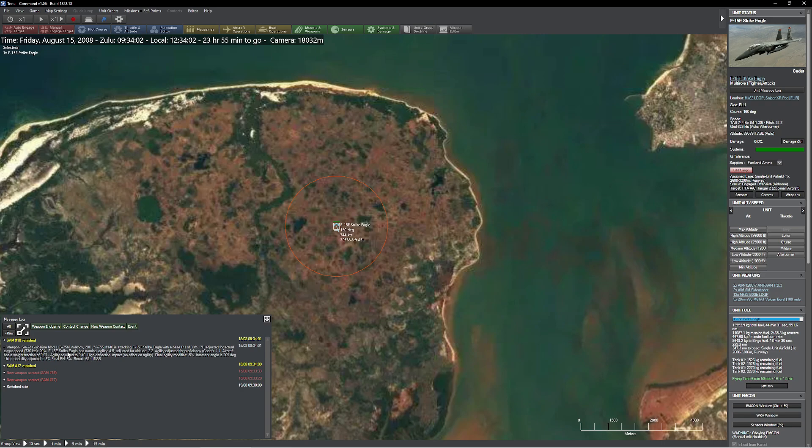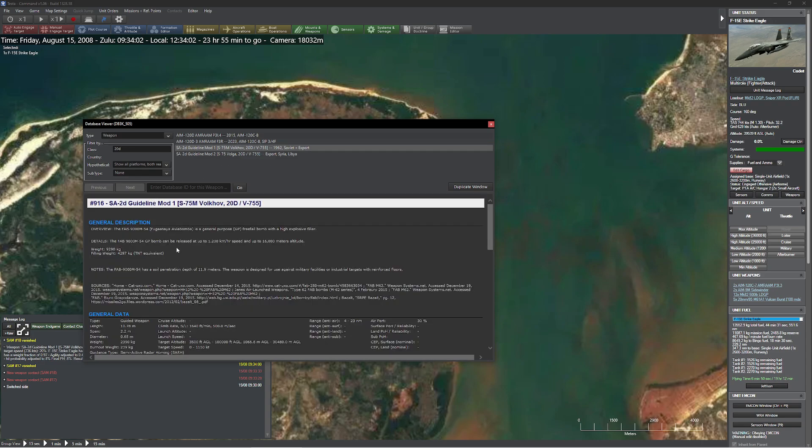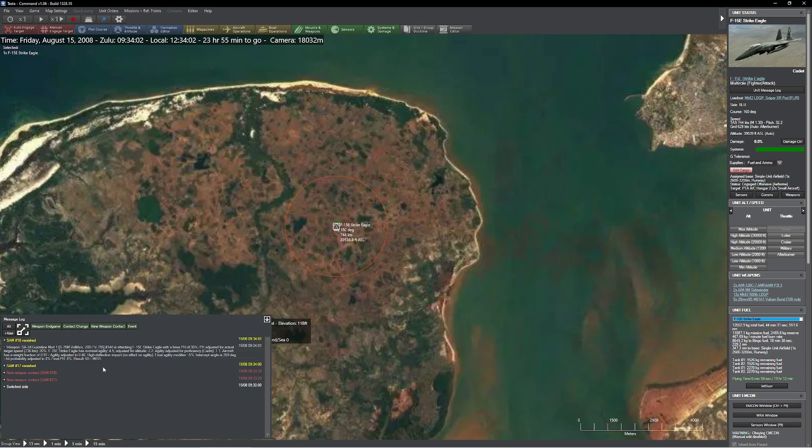The second missile — if you take a look at the results — you can see its original probability of hit was 30%, which is based on the weapon. This is an SA-20D, and its base probability of hit starts at 30%. Adjusted for actual speed, it drops to 20% — a 10% reduction because of speed. Pretty substantial. But we're here to measure payload impact. Our nominal agility is 4.5, adjusted for altitude to 2.2 — high altitude means less agility.